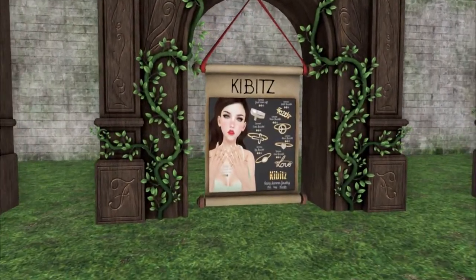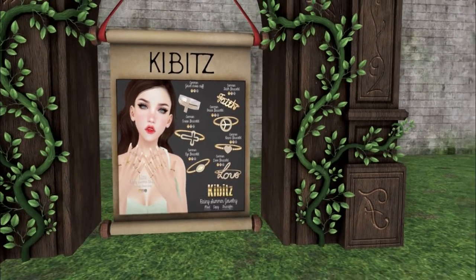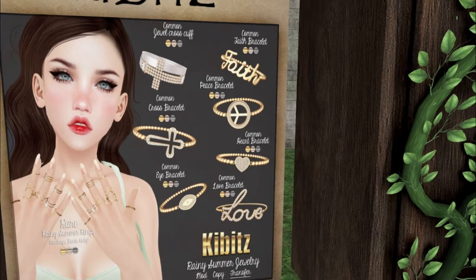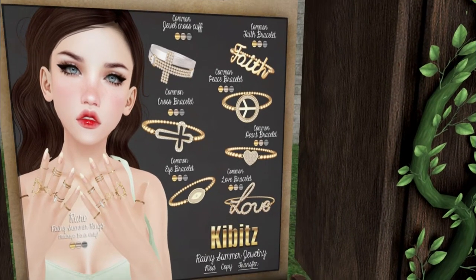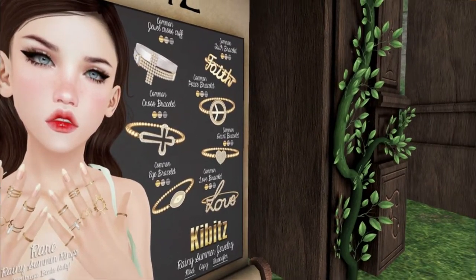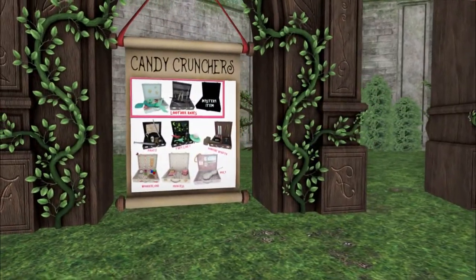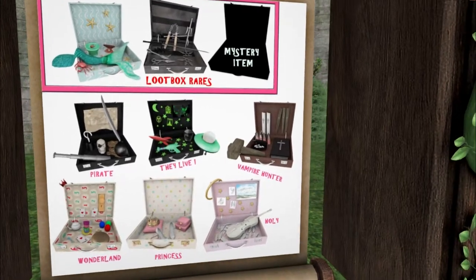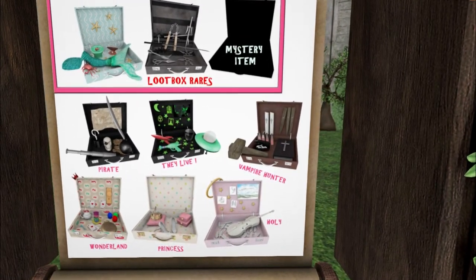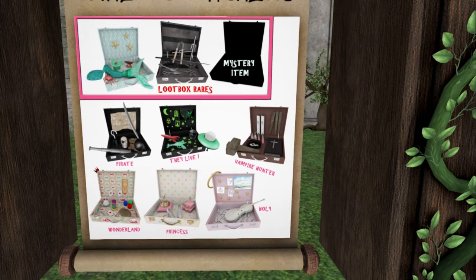We have Kibitz, and they have some rings — they look like bento rings. This is the Maitreya Bento only right here. Then we have bracelets. We have Candy Crunchers. We have some really, really cute suitcases. I love these — there's Vampire Hunter, They Live, Pirate, Wonderland, Princess, Holy. And then look at the Loot Box rares — I love the mermaid one. These are so nice.